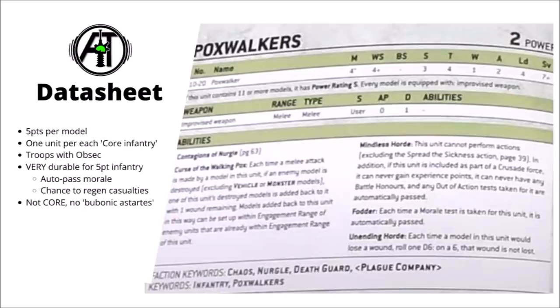The Imperial citizens who are inflicted with the walking Pox become a Troops choice for Death Guard. They're five points a model and you can take them in units of ten to twenty. They're basically a horrifically durable horde infantry option for the forces of the Death Guard.